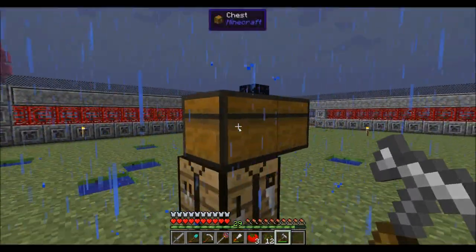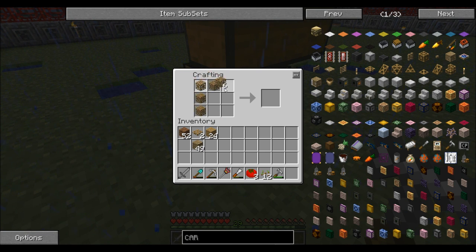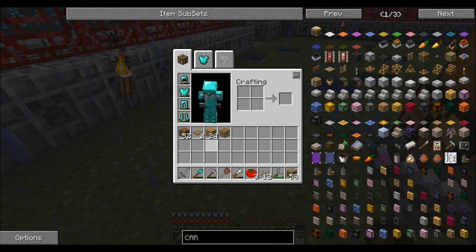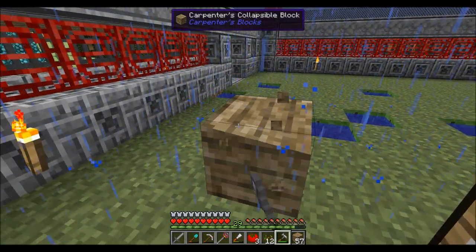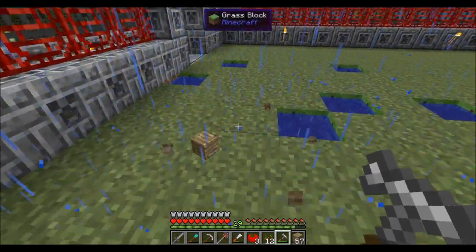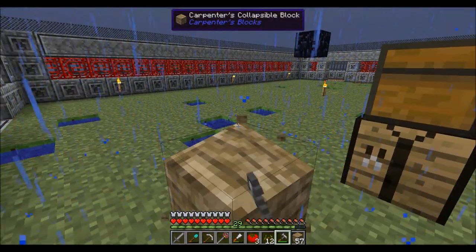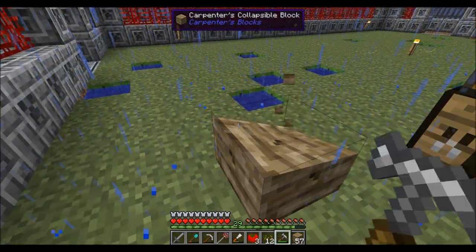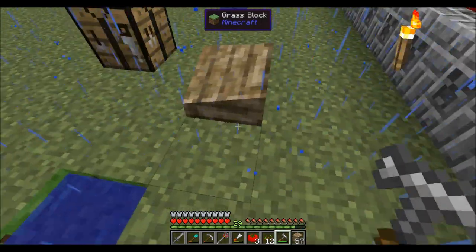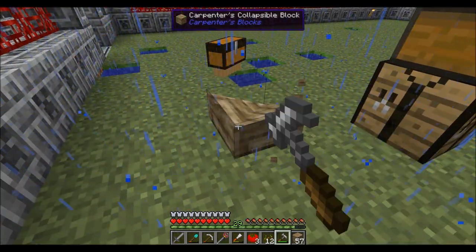These are Carpenter blocks. I'll show you real quick — I don't want this to be a mod showcase but you make them with these, and you have to make a full nine-block square and you get nine of those. What you can do is put these down, take your hammer, and left-click to collapse them. You can collapse just one side if you want, making it as small or inclined as much as you want. You can bust this thing down almost to nothing.